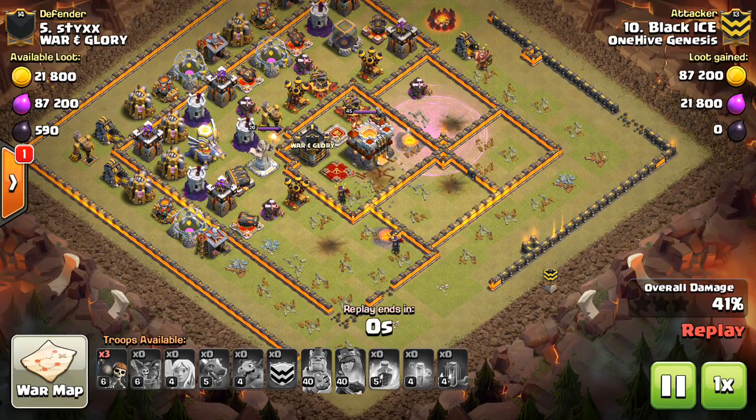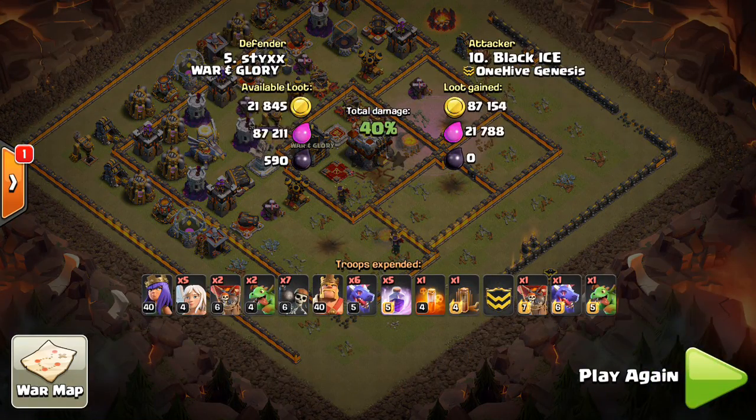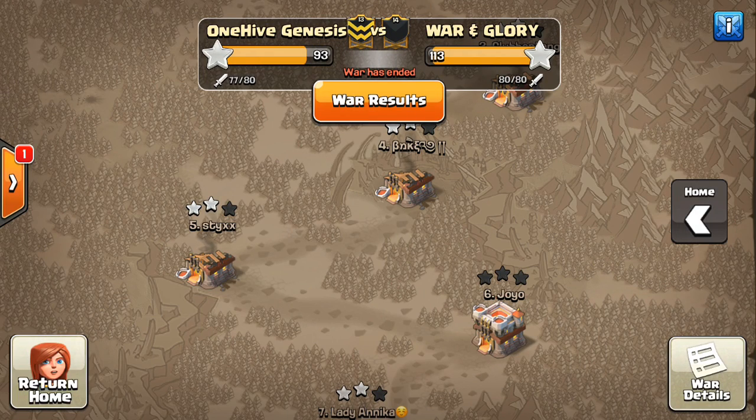When you're creating that funnel, you have to keep in mind what's the best and most efficient way to funnel on each side. Use the queen where there's a lot of buildings — you can use healers on her to keep her up for a sustained queen walk. Then use the king, the bowlers, the golem for a heavier push where there's more defenses and CC troops. If you know it's Lava Hound, maybe heroes take less spells — just one rage will do it. I think if those two funneling sides were switched, this attack would have had a better chance of succeeding.